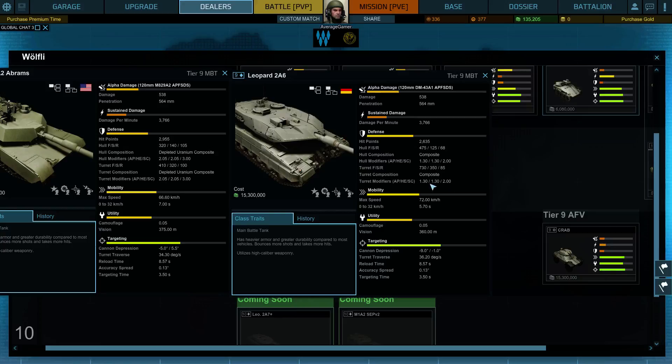The lower the number, the better — or maybe the higher. Depleted uranium composite — our turret is better, unless you hit the back, in which case you're in trouble. 85 versus 100 — I think the higher the number, the better the defense. Then there's the hull: our hull from the front is better, but our sides are pretty bad and so is the back.